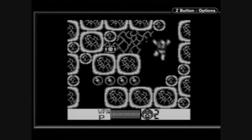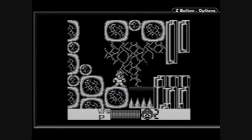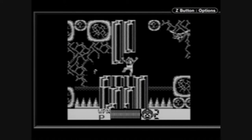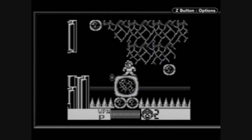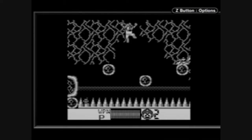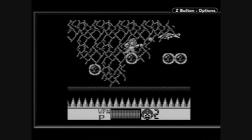Here we go — more of those eggs, easily destroyed with a charged shot. And I think we have more jumping and the dragonflies. Jump, wait for the dragonfly, and kill it before making the next jump. Kill the dragonfly before making the next jump. This area is kind of tricky — you want to charge up a shot and then jump to the right and fire the shot at the dragonfly.